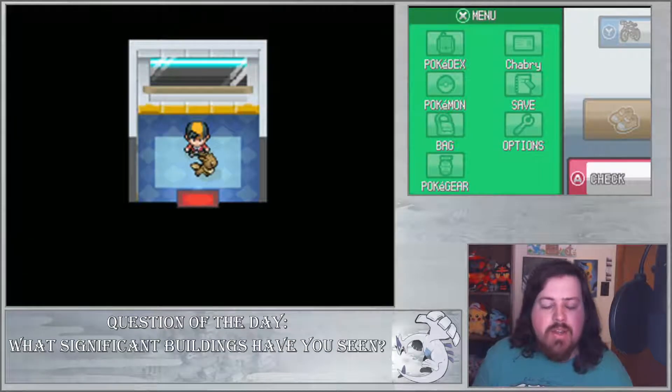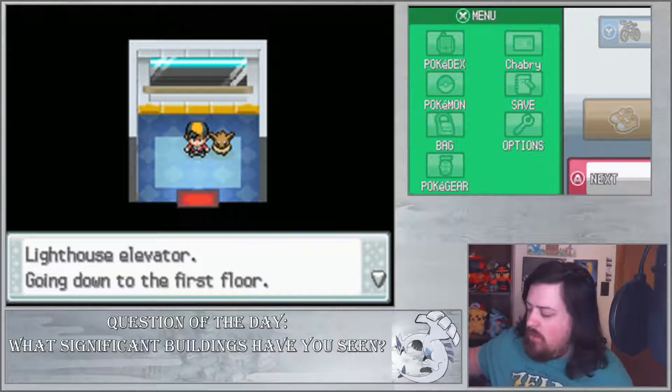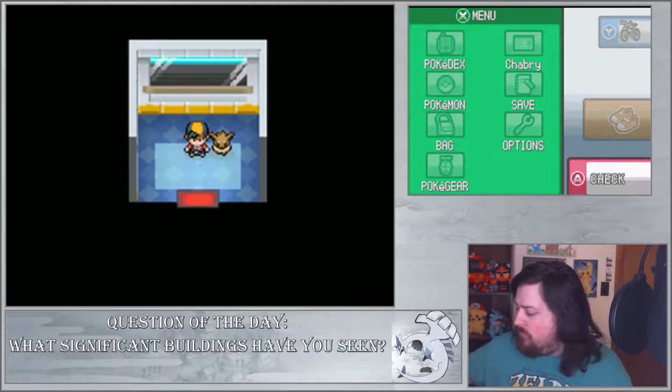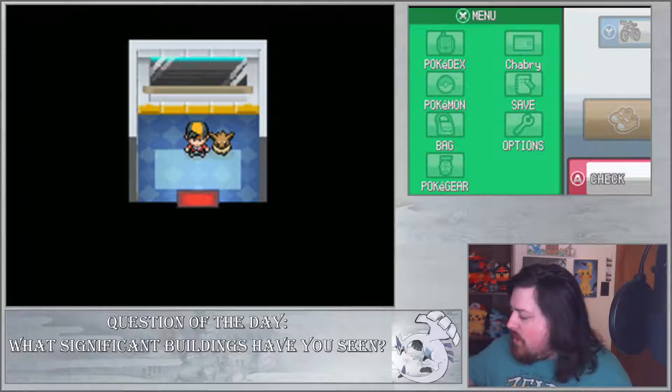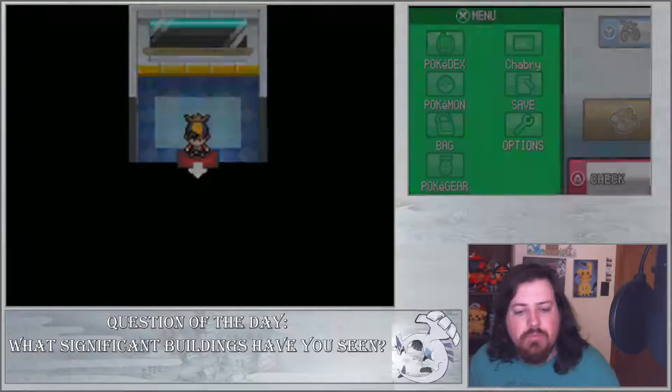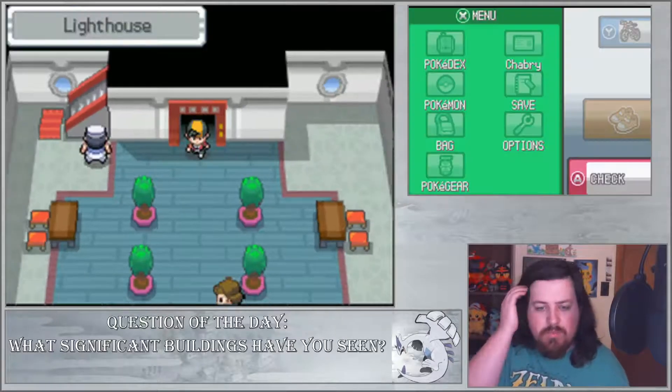So what we're going to do is just head back down and try to go up the stairs. That's the plan. There are some items that you can grab in here, and there's a lot of good training to be had too.